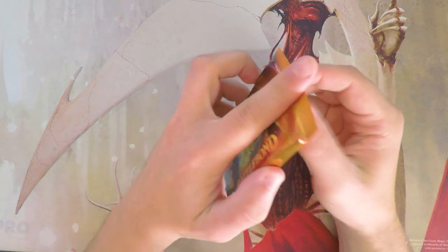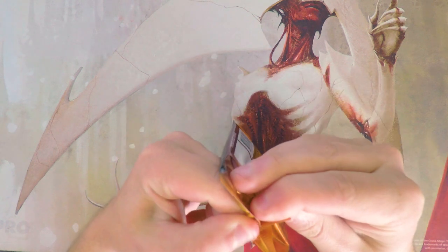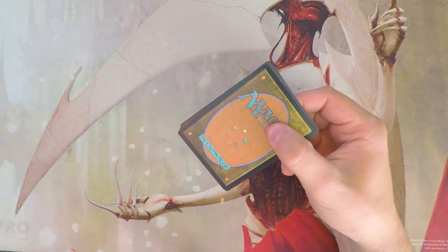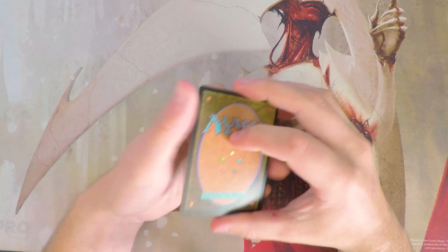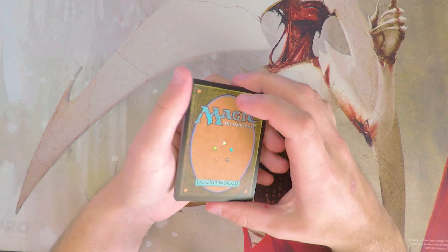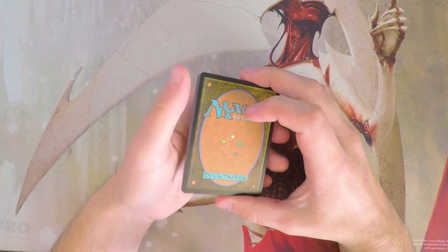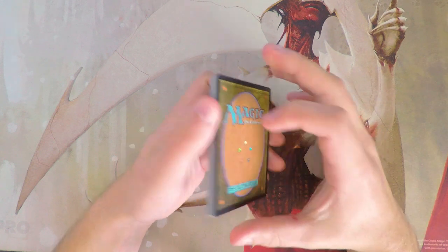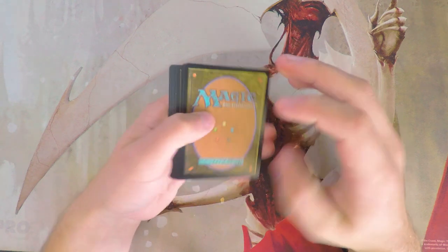Sitting at the top of the value list we have Doubling Season at $45 — absolutely fantastic card. I opened three or four boxes of Battle Bond and never got one, which is disappointing. We also have Land Tax sitting at around $20, as well as Brightling and Arena Rector both around $15. There's also True Name Nemesis and a lot of other great cards in this set.